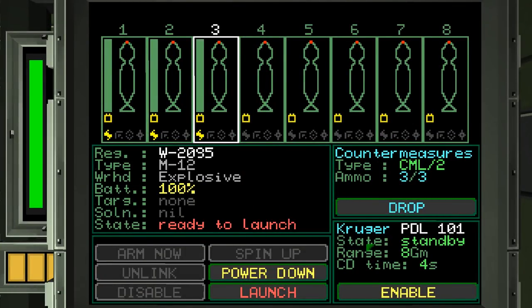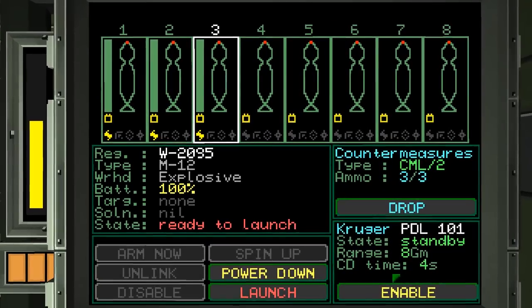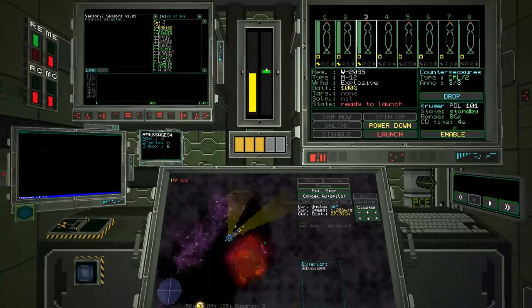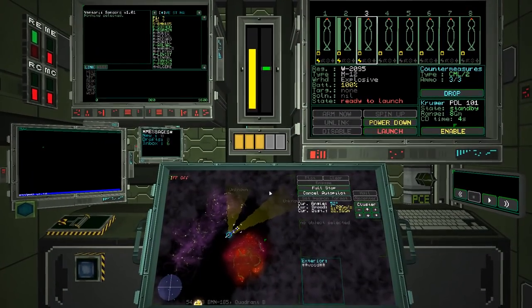We've also got a Kruger PDL — Point Defense Laser 1-0-1 — which is on standby. It has an 8 GM range (gigamiles or gigameters, I'm not sure) and a cooldown time of four seconds. When you enable it, it pretty much deadens your entire reactor — at least on this ship — and it'll try to shoot down incoming threats.